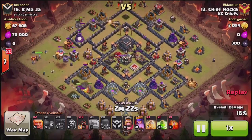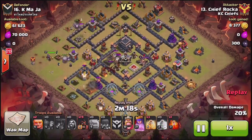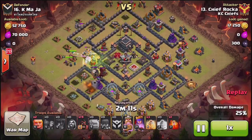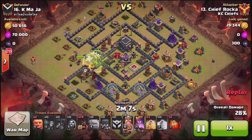On this one, Raka is going to bring three golems to tank, and he's going to come in from nine o'clock. He's going to use the jump spell to get into the core, and then just let the kill squad heroes take out the archer queen and everything in the core.